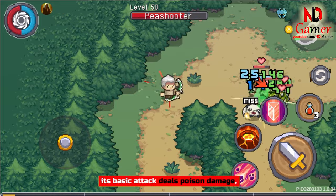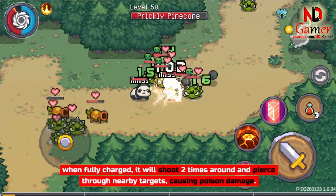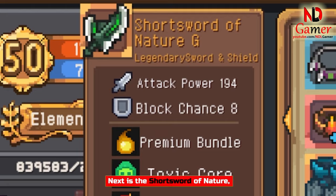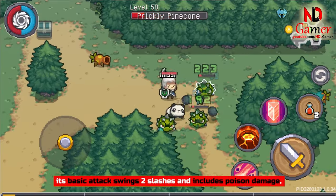The Longbow of Nature's basic attack deals poison damage. When fully charged, it will shoot two times in a round and pierce through nearby targets, causing poison damage. Next is the Short Sword of Nature — its basic attack swings two slashes and includes poison damage.